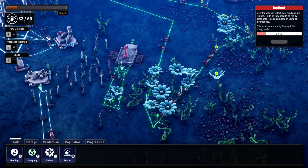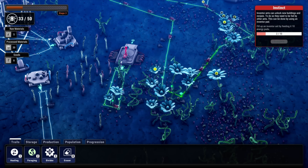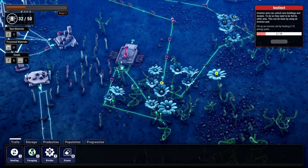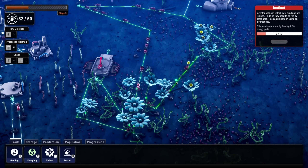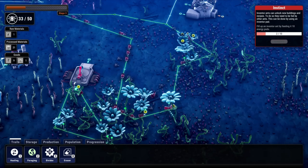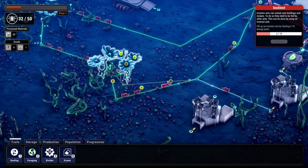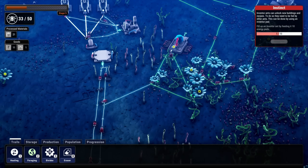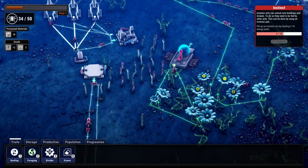We need to feed it 10 energy pods, so let's move things around a bit and expand the trail to include more flowers. These will have to respawn since they've already been grabbed. Let's include that flower too. We have a lot of ants on this main trail so we're bringing a lot over to collect stuff.